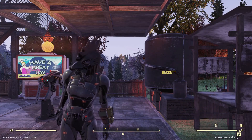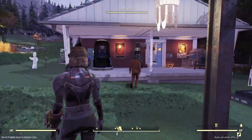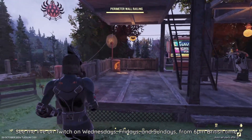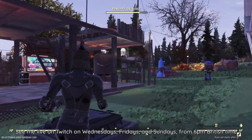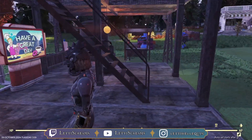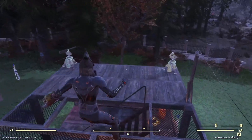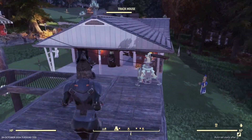Hello everyone. Here we are at my Halloween camp in Fallout 76. I have done a bit of rebuilding since the last video. I changed the structure that was here to be a two-story one, so now my hot tub is here. I also changed my turrets to be the Corvega ones.